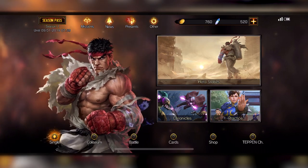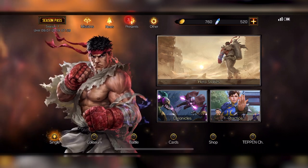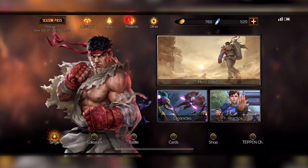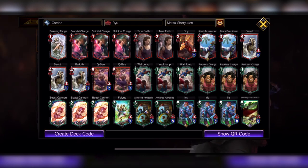What is up everybody, this is Justin Wong and we are here with Teppan, the gung-ho mobile game that uses Capcom IP characters. I really like this game, it's very fast-paced and we're gonna dive in with some Ryu. I'm using the Metsu Shoryuken deck right now — a mix of red and green — to buff your monster up to 12 AP and use the hero art, where combo lets your characters attack twice. Stay tuned.